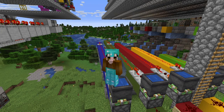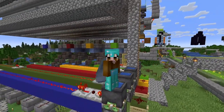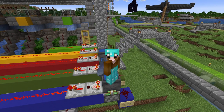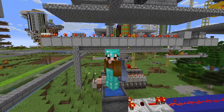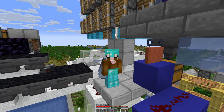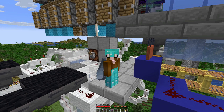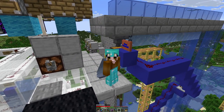I'll jump right into it and do the first line, which is probably the blue one here that goes to the acacia tree farm — which is the farm behind the farm here in front. I misspoke: the blue line actually goes to our two-by-two tree farm, and we have set up the water stream and redstone line.